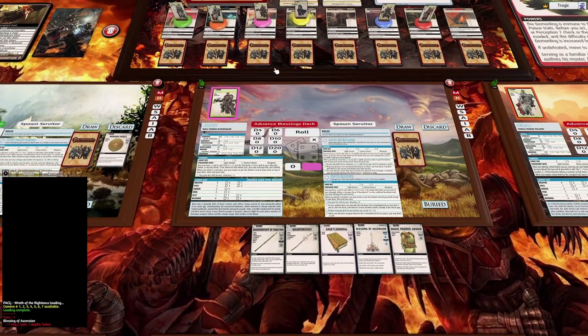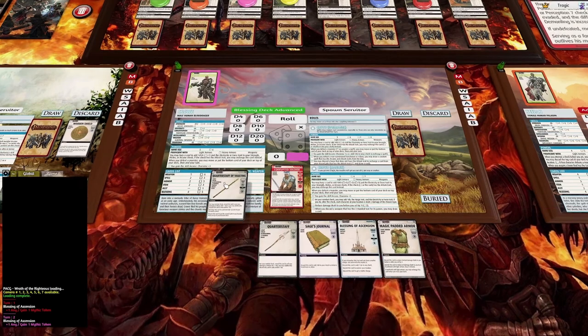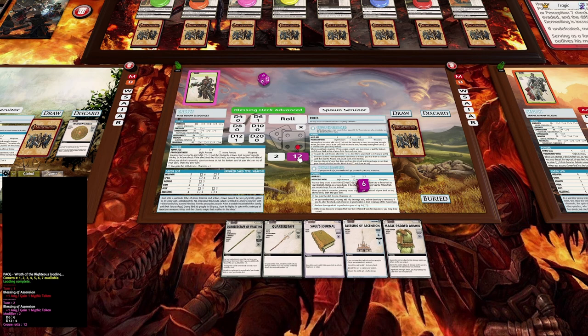Crow is at the Guard Post again, which means he has to fight corrupted guards every turn before he starts. That's not really an issue because he's got the quarterstaff here - d6 plus one - as well as his melee which is 12 plus one. Even with a pretty horrible roll of four, we've got over nine, so that's done. Now we can actually do our first exploration.